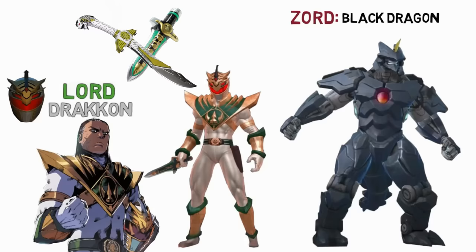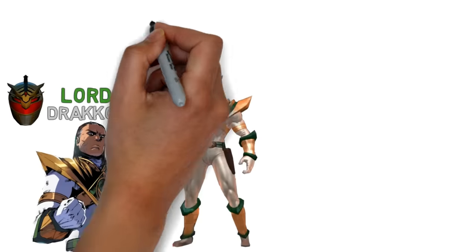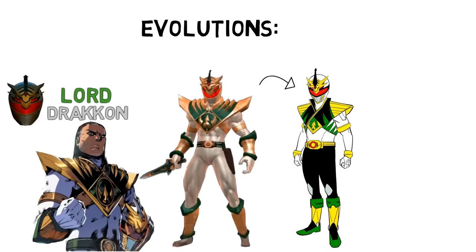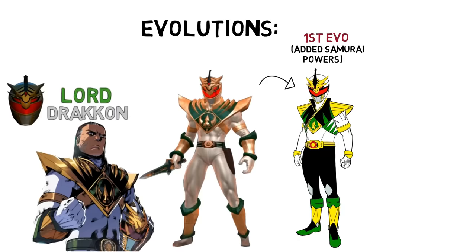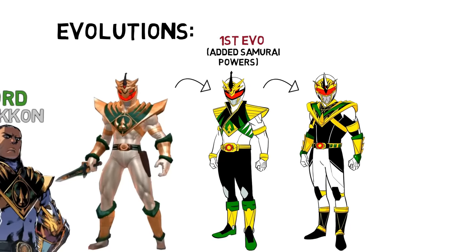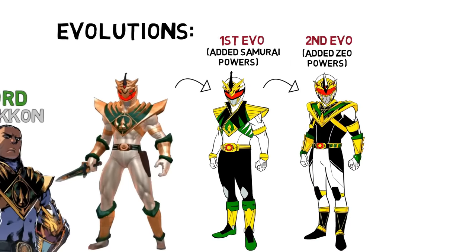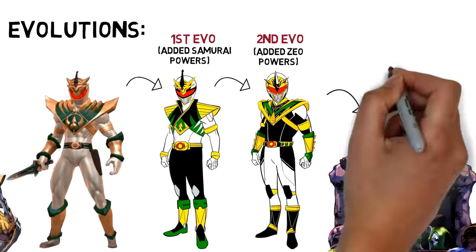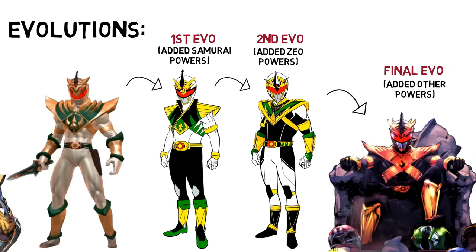A few updates here. Lord Drakkon also undergoes multiple evolutions, as his greedy nature kept stealing other Rangers' powers. This is his first evolution after getting Samurai powers, his second evolution after getting Zeo powers, and his third and final evolution — an ultimate form from multiple other power sets, giving him God-like powers.